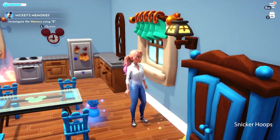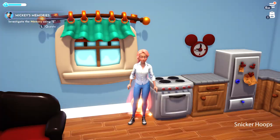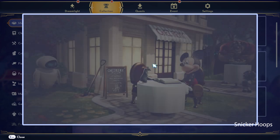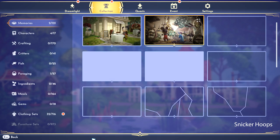Chest, chest, chest — so what do we have here? Something good, like a prize. I think I found one of Mickey's memories — because that's what the other one looked like, Merlin's memory. Yes! It's a memory from when he was friends with Remy.